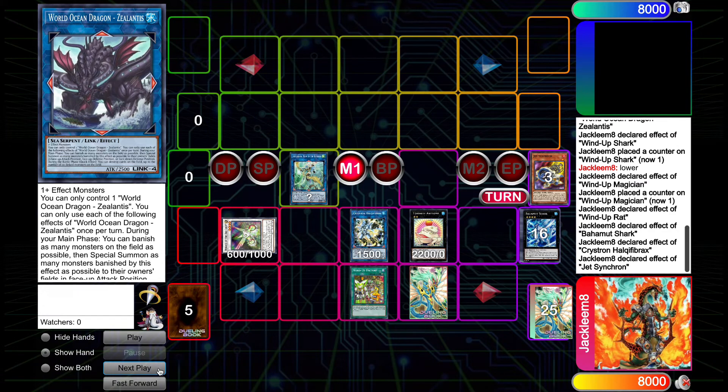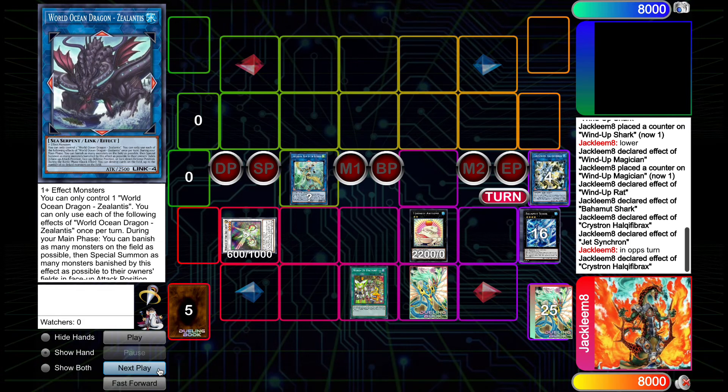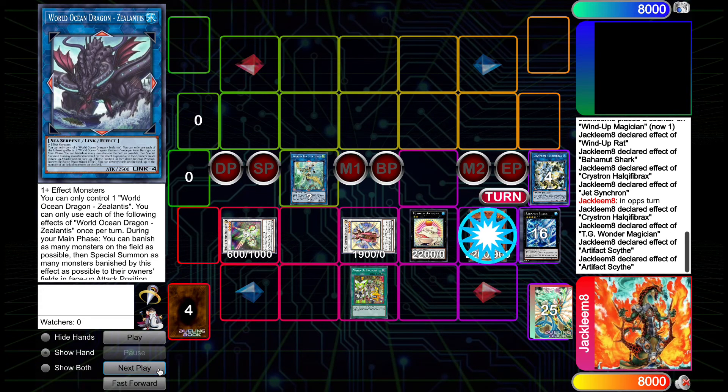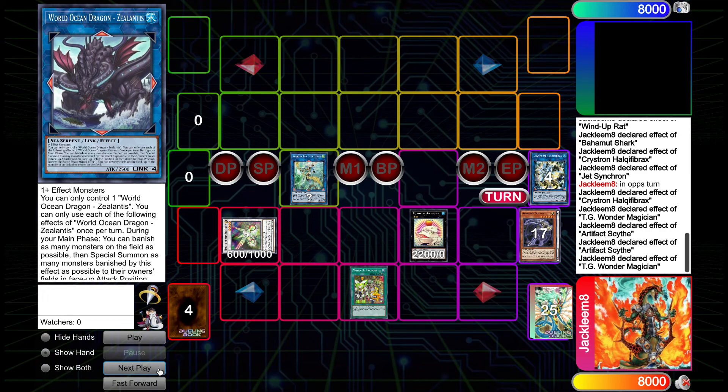Here's our end board: a copy of Herald, which protects us from Droplet because they can't send it to the graveyard as cost. We have Appaloosa with three negates. We have Halka Fibrax, which can tag out for TG1 of a Kind to pop the Scythe. And we have Toad. In our opponent's turn, we use Halka Fibrax to summon TG1 of a Kind, use the effect to pop the Scythe, use the Scythe's graveyard effect to special summon itself, use the Scythe on board to lock our opponent out of the extra deck, and then quick synchro into Baron de Fleur.